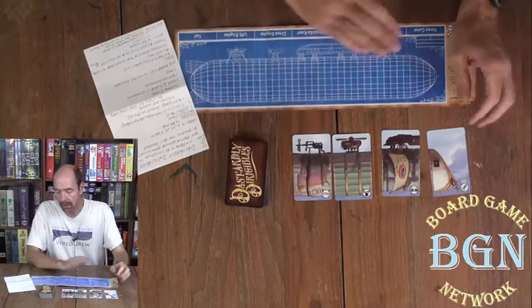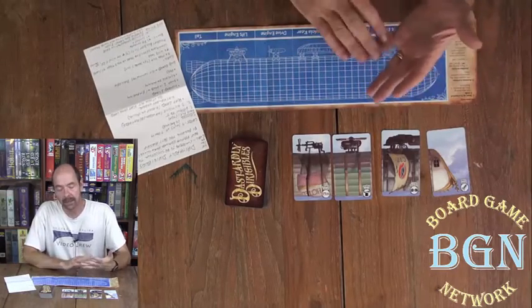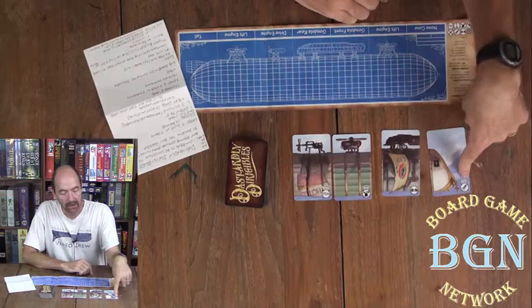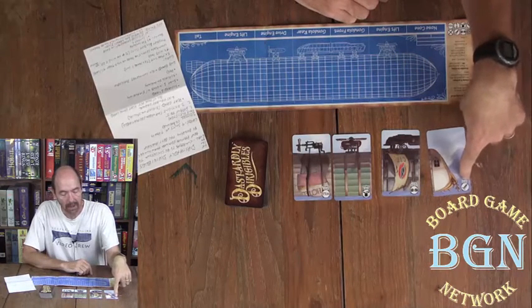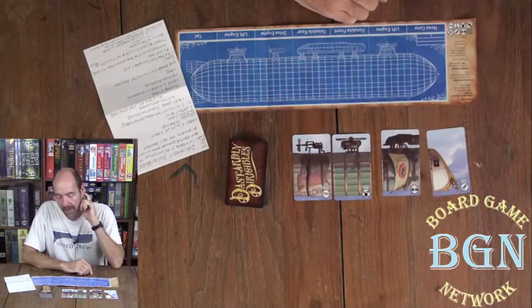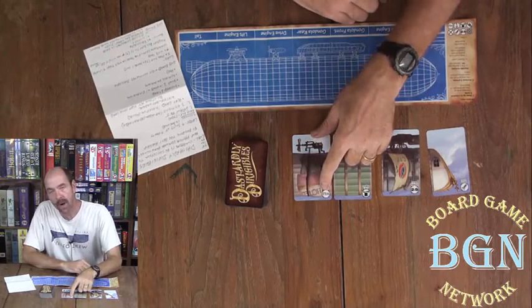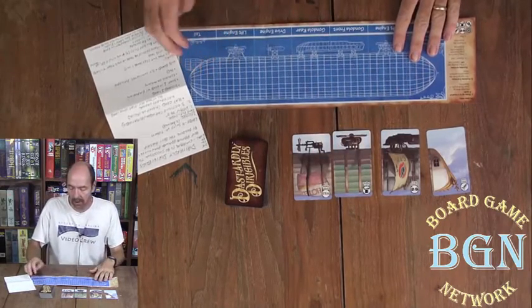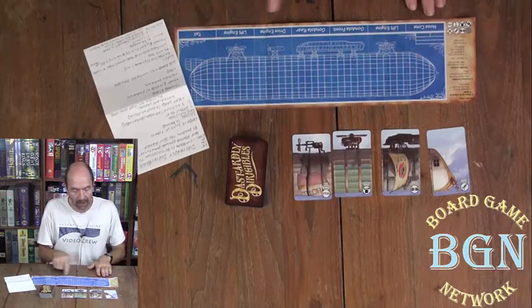You've got a deck of cards here, and what's in there is there are nine suits. Your suits are in the upper left hand corner. You'll notice there's the screw, the goggles, and the top hat. Two of the nine suits are wild, and then there's seven parts to a dirigible, and they've got them labeled down here at the bottom.